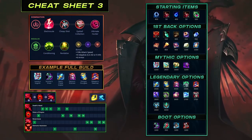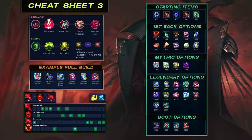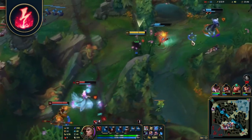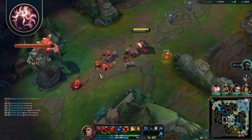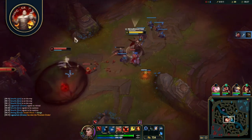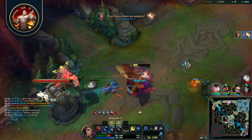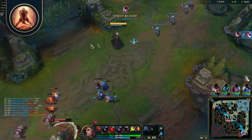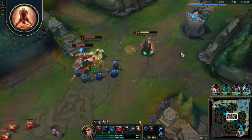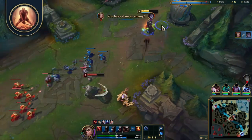Electrocute is taken specifically for bot lane support — you'll be efficient in quick fast trades and Electrocute helps deal extra damage. It's great for all-ins anytime you hit an E-W-Q combo. If you land E and recast it, it counts as 2 Electrocute procs. For minor runes with Conqueror, take Presence of Mind for mana sustain, especially important before you finish Lost Chapter. Legend Tenacity provides resistance to CC that can stop you from dealing damage or sticking to enemies. The final option is Last Stand — as Swain will often be surrounded by multiple enemies, gaining extra damage at low HP is valuable, especially as Zhonya's Hourglass allows you to stay at low HP for a long time.